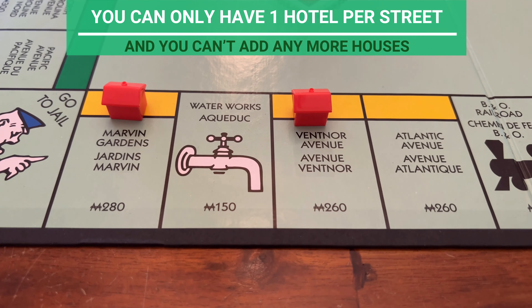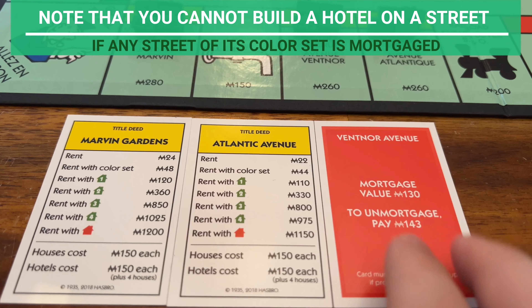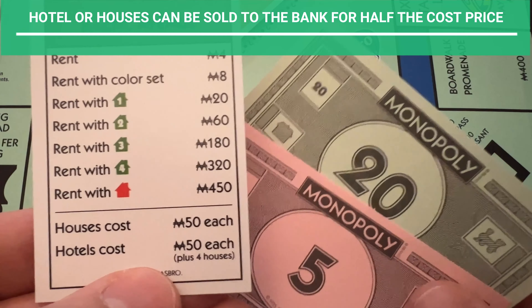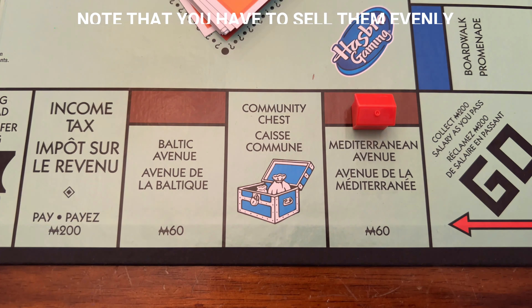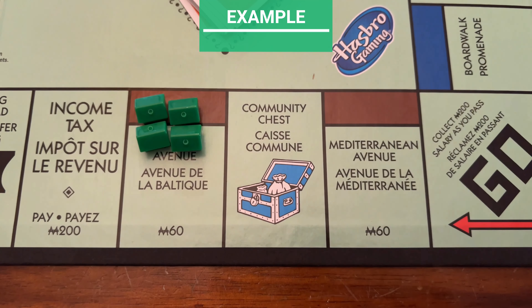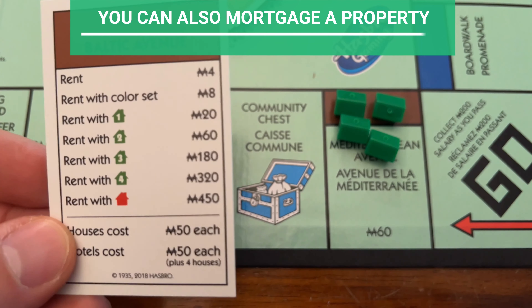As soon as you get a color set, you can buy houses and eventually a hotel to increase the rent. You don't have to wait for your turn, but you must build evenly — you cannot build a second house on a street until you have built one on each street of the color set. You can have up to four houses on a street. Once you have four houses on all streets of a color set, you can pay to upgrade them into a hotel. Pay the cost on the title deed card, return all four houses, and place a hotel on the street. You can only have one hotel per street and you can't add any more houses.